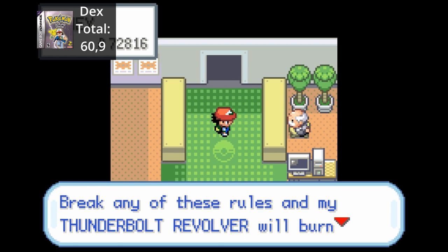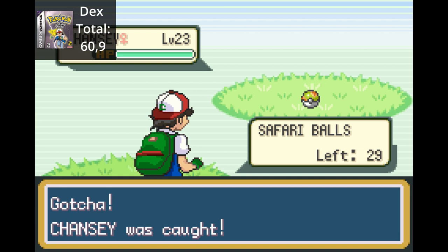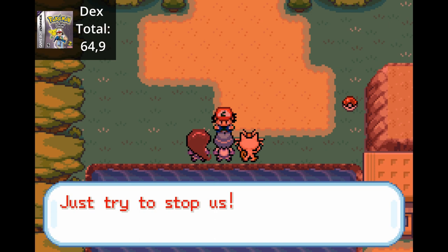We proceed to the Safari Zone, where the caretaker threatens to murder us with his Thunderbolt Revolver if we don't listen to his rules. Here, I will waste several days trying to catch every Pokemon in this area - I actually could have done something useful with the amount of time I wasted here. Here we catch Rhyhorn, Tauros, Poliwag, and Chansey. Taking a break, we travel deeper into the Safari Zone and encounter Team Rocket before the final house. They have the same Pokemon and go down again - another win for us.